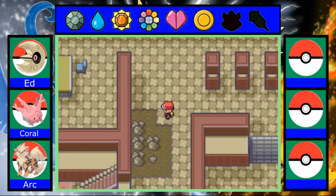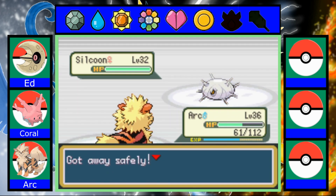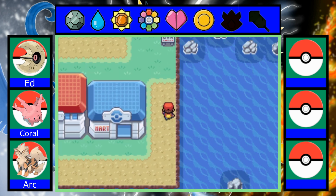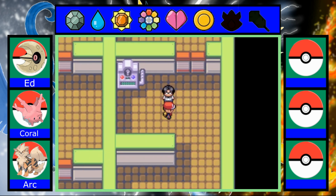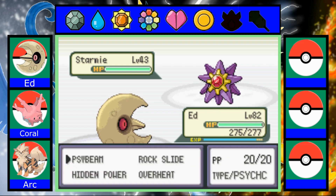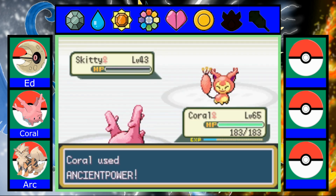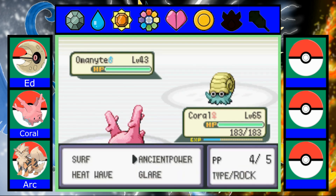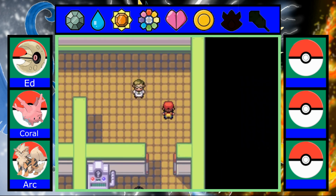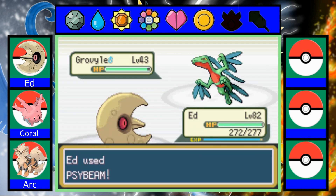What is the secret key supposed to do again? I could have sworn it's supposed to unlock something here. Let me heal up and figure out what this key is supposed to do. Maybe the key isn't... you don't actually need the key for anything besides just unlocking the gym. I'll just battle the trainers anyway — it's good for experience, no need to skip them. Electrike — I'll take care of that.